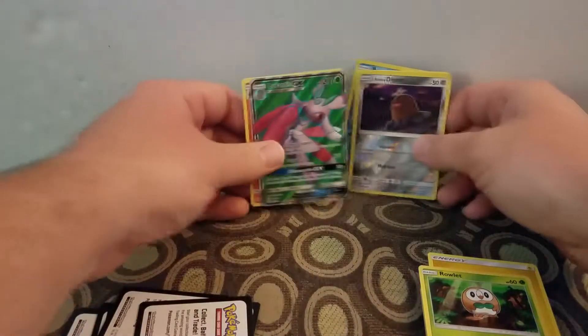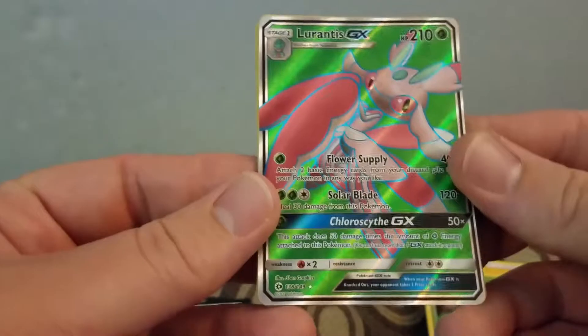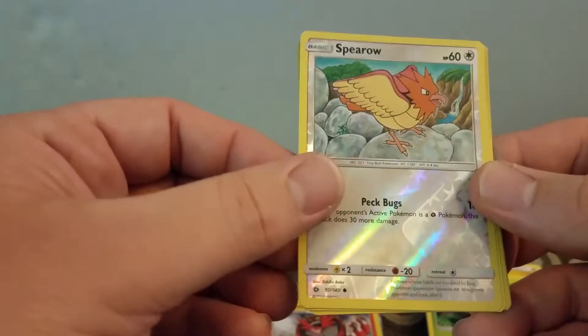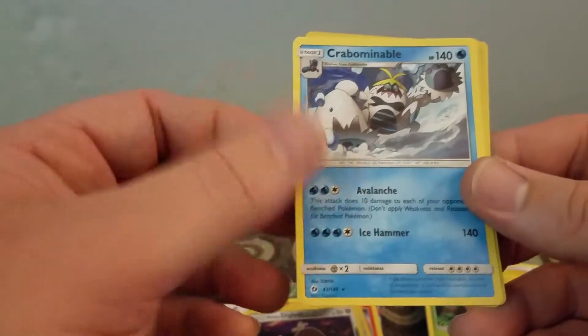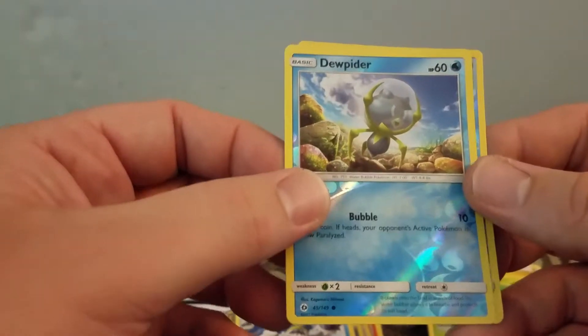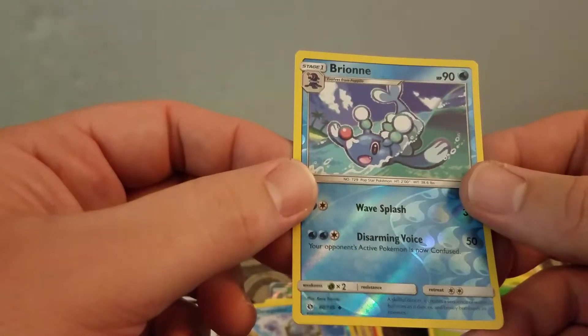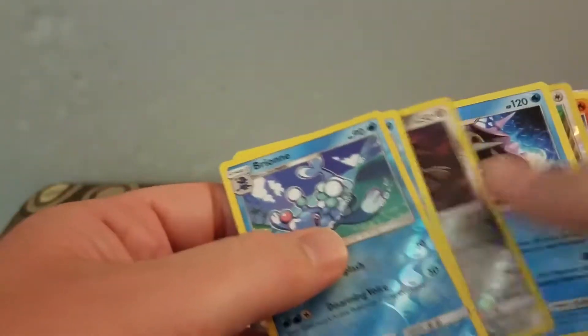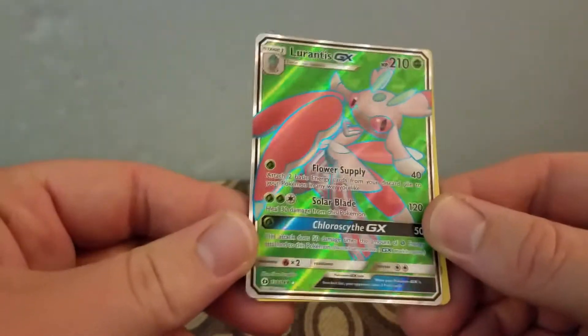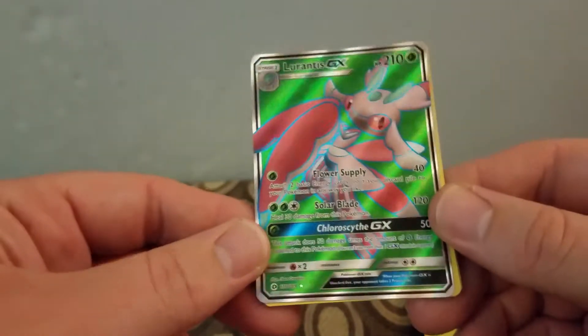So these are my hits: I have a Lurantis GX, an Incineroar Rare, a Reverse Holo Sparrow, a Rare Cloyster, Reverse Holo Diglett, a Crabominable, a Dewpider Reverse Holo, and a Briny Reverse Holo. That's 8 hits, so about 50%. We got hit! That is it for this opening — thanks for watching, hit that thumbs up, subscribe, all that great stuff. For more videos, have a good one!